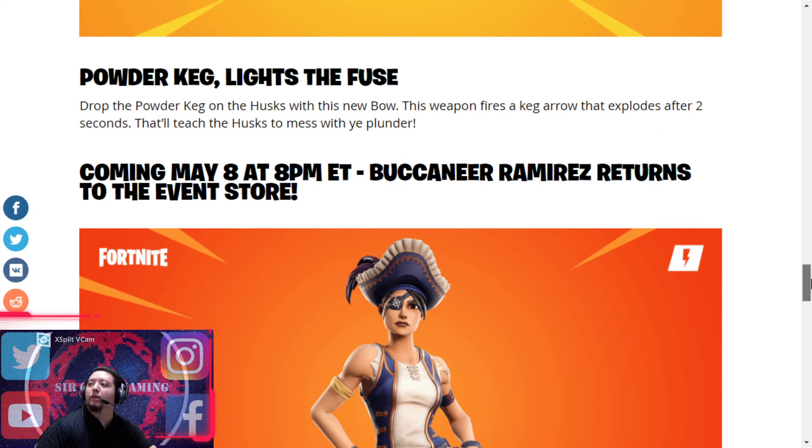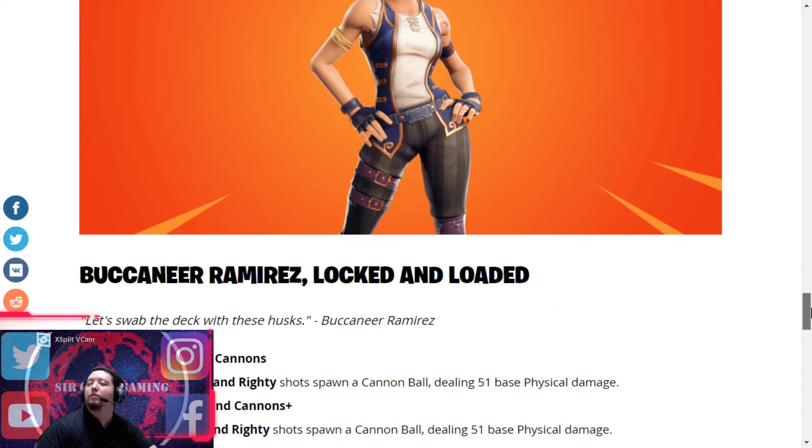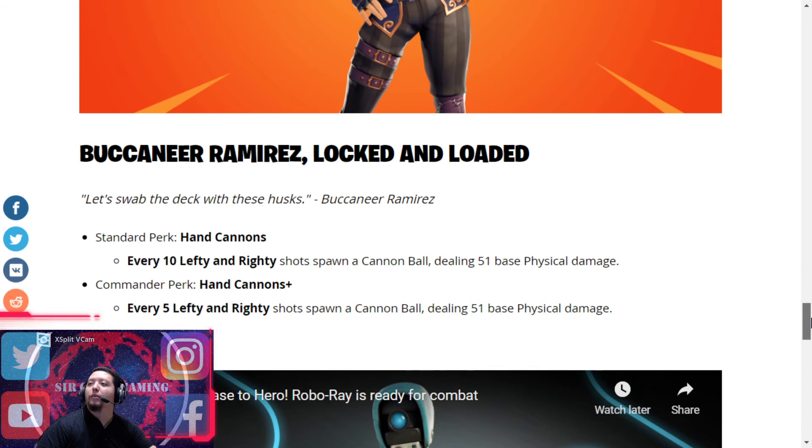Buccaneer Ramirez comes out May 8th. She's got Lefty Righty — like little cannons. Every 10 Lefty Righty shots, it fires a cannonball doing 51 base damage, and the main is every 5 Lefty Righty shots.